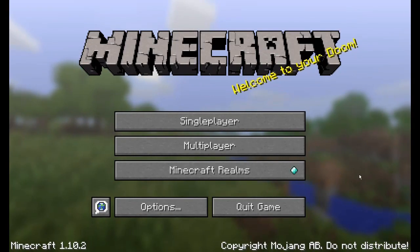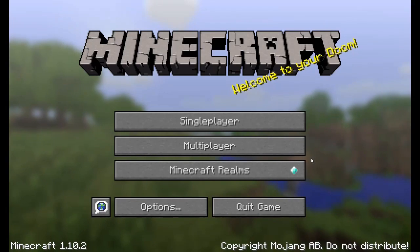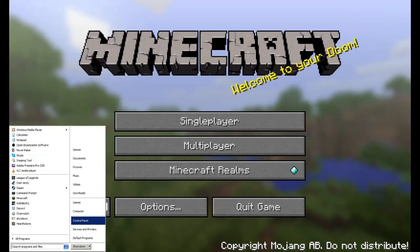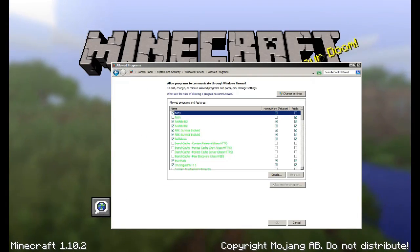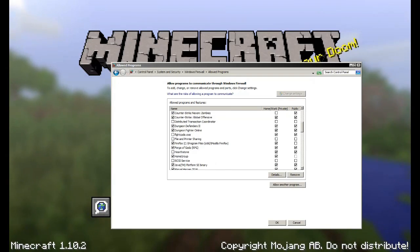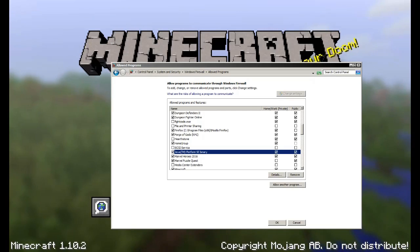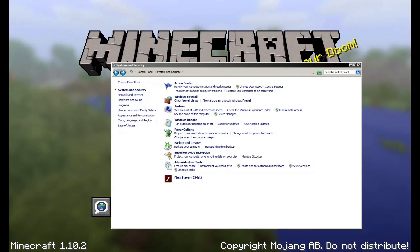This method has worked very well for me. But before we get to it, I want to show you what most YouTube videos usually talk about — going to the control panel, System and Security, allow a program, then change settings and go to Java, allow Home and Work and allow Public. Same thing with Minecraft: allow Home and Work and allow Public, then click OK.